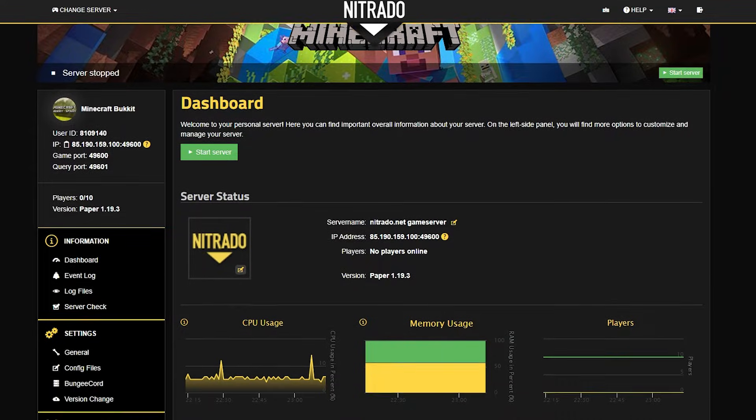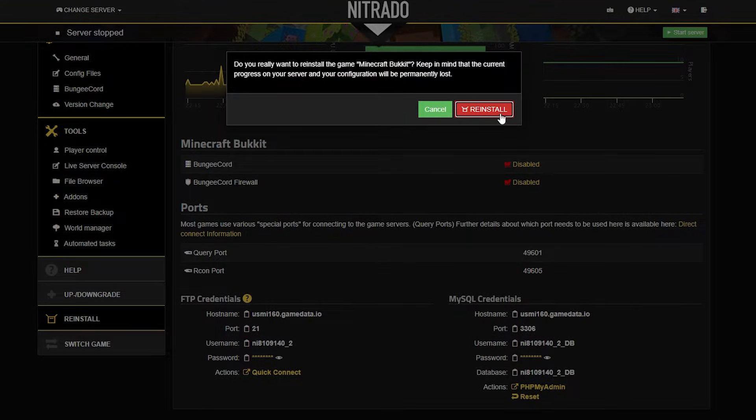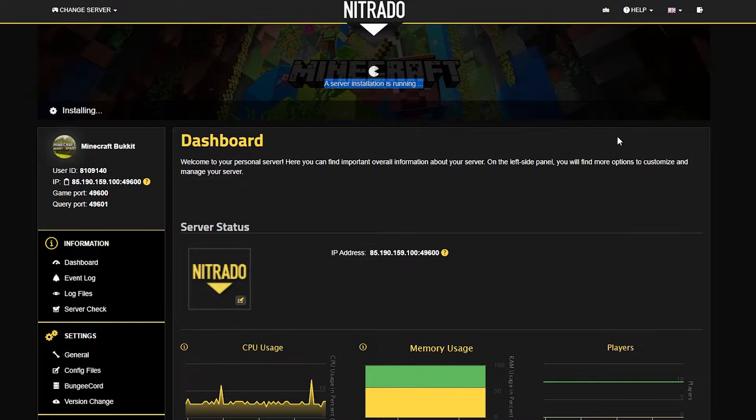Once the server has stopped, you're going to scroll down to the left-hand side where the big gray box is and hit the reinstall button. This is relatively simple. Once the new popup appears, hit reinstall again. Just keep in mind, this wipes all types of files. It'll set it back to the basic version of the game that you were running. If you're good with that, then that's all you need.